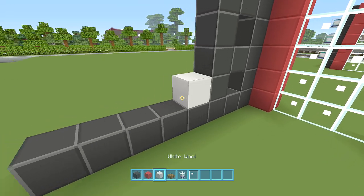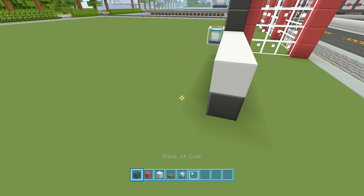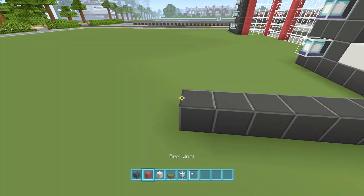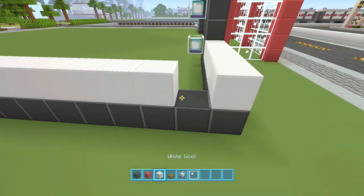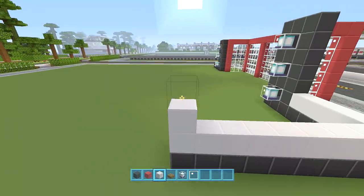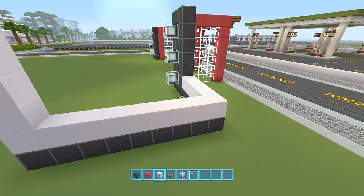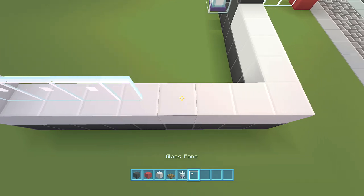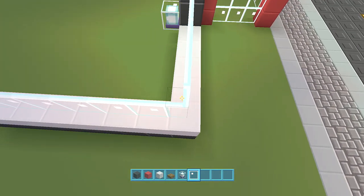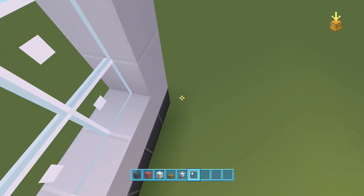Place white going along here, then turn the corner and go down by eight. Bring the white down that way and then bring it up to the same height as this. You can see that kind of makes a window shape, so fill in glass pane going along this way and turn the corner. This white wall will continue on the inside going along this way.